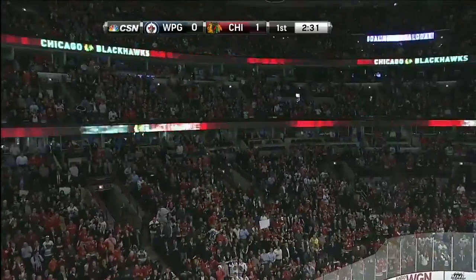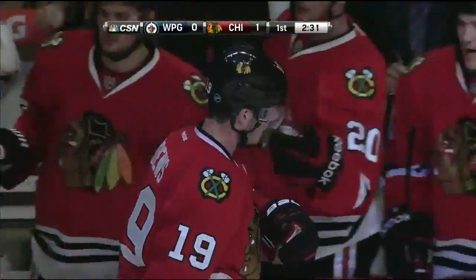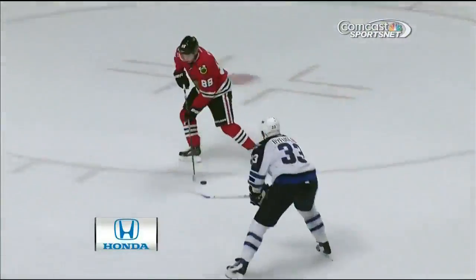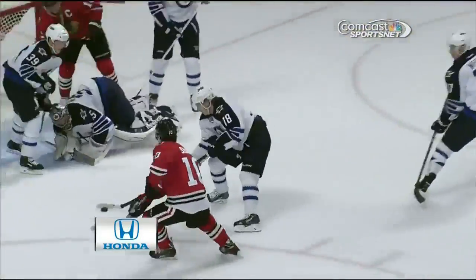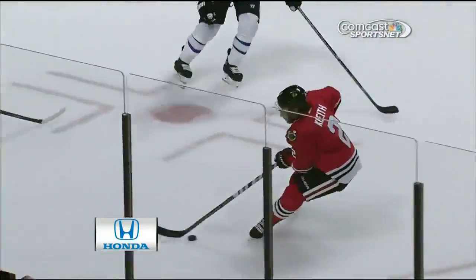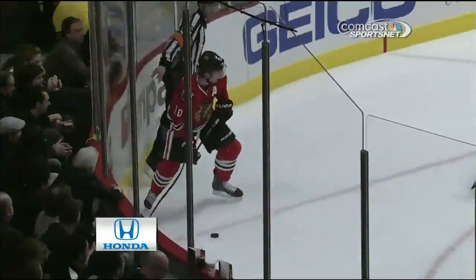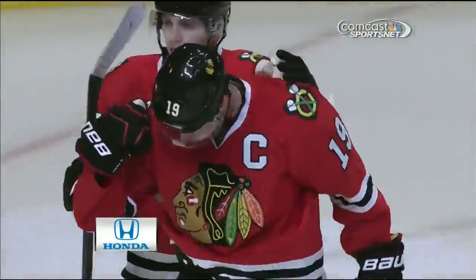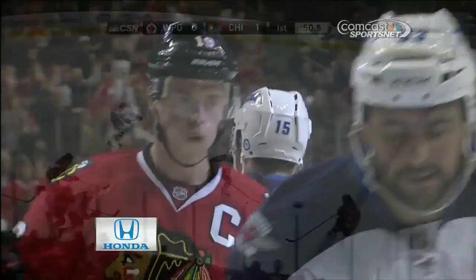That Taves line has had five great chances in this first period. This time it's Patrick Kane instead of Marion Hossa on the wing. Watch the selfless pass here — Taves with a spinorama. Great save by Montoya. And the Blackhawks stay with it, jump on a loose puck, get it to the captain. And a stuff between the legs of Montoya right on the doorstep. That has got to be the third doorstep chance for Jonathan Taves.